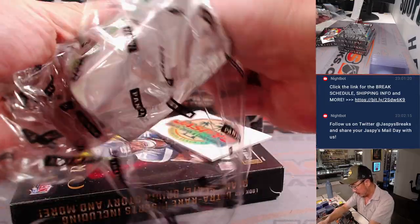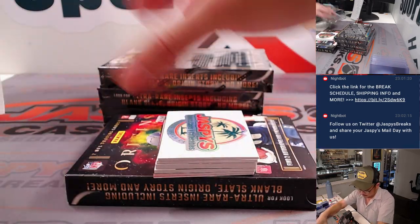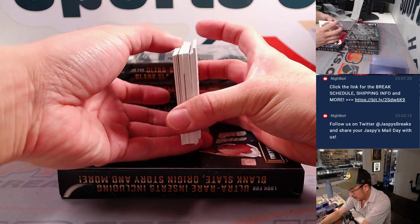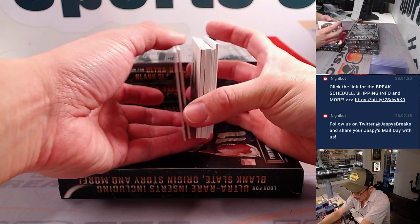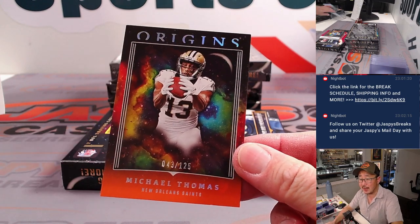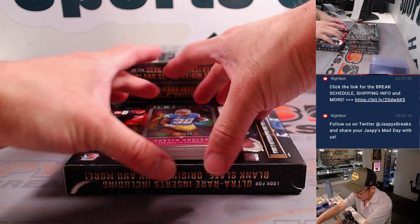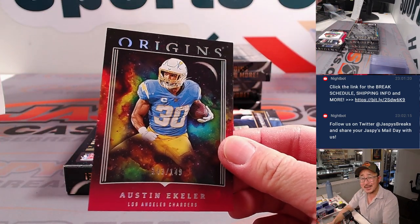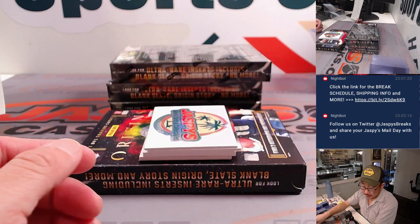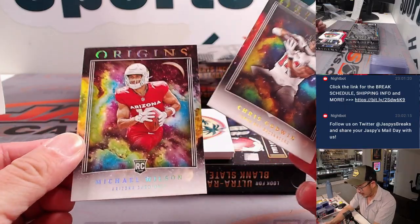Use that blank card right there to slow play some of the hits. Let's check out the configuration here. There's a redemption on the bottom. There are a couple base cards — numbered cards right there. Michael Thomas to 125. That'll be for Michael P. and the Saints. We got Austin Eckler up top.